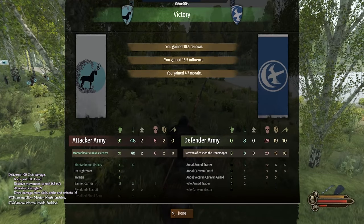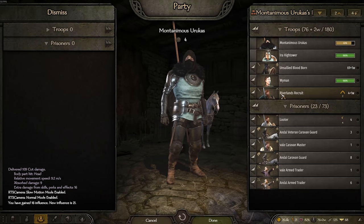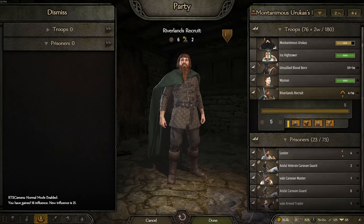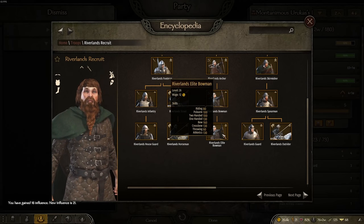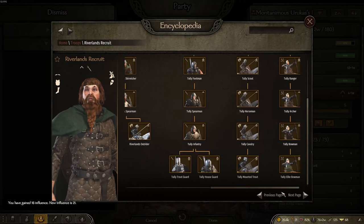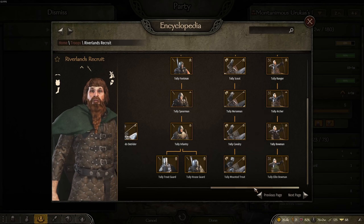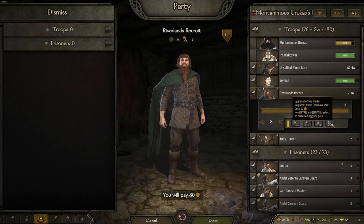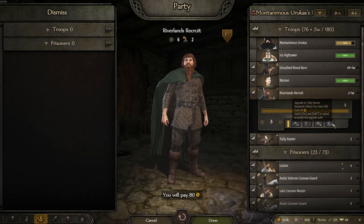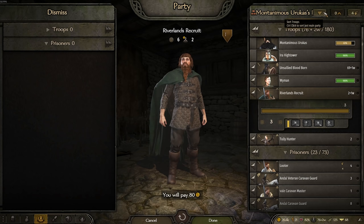These caravans are just not what our army is designed for - our army's designed to hold the line. What's better in the unit tree? They've got 160 bows skill and the Tullys have 200, so definitely the Tullys - they're probably more expensive. We'll get some Tully Hunters. I can also just set these guys to auto-upgrade now as well, which will be nice.